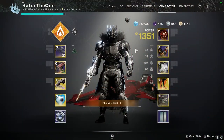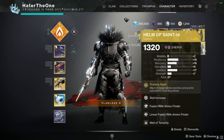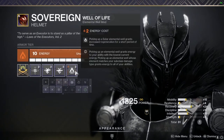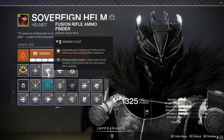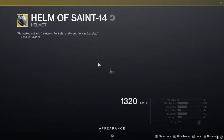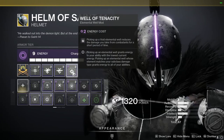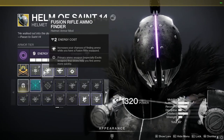Starting off with the helmets — and I say helmets because I'm using two of them. For when I'm in the first half of the dungeon, I have a Solar Helmet with Well of Life on it, and two Ammo Finders for both Linear Fusion Rifle and Fusion Rifle. However, when I reach the first boss of the dungeon, I'm going to swap over to Void and put Helm of Saint-14 on, with Well of Tenacity and the same Ammo Finder mods — a Linear Fusion Rifle Ammo Finder and a Fusion Rifle Ammo Finder.